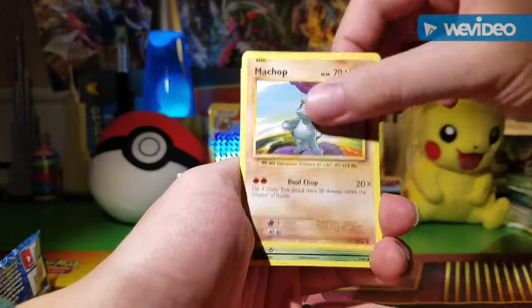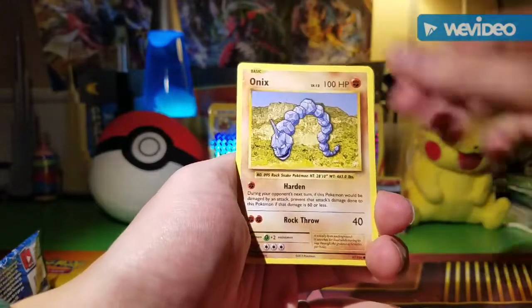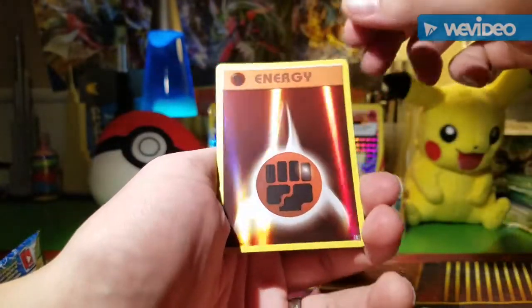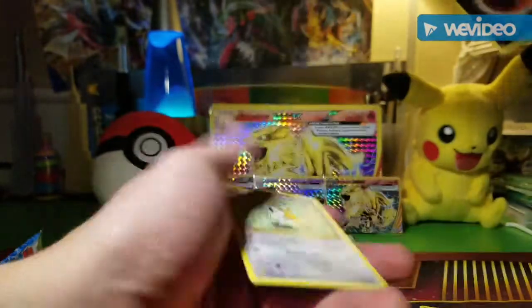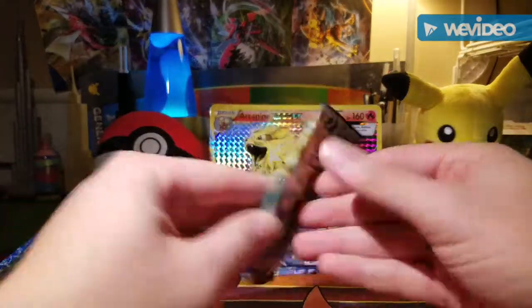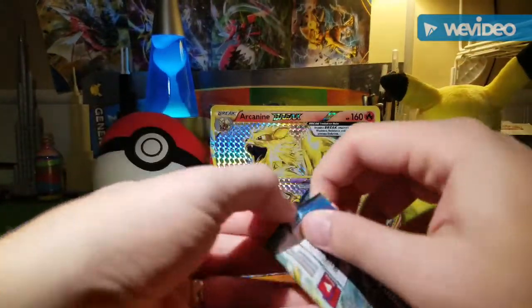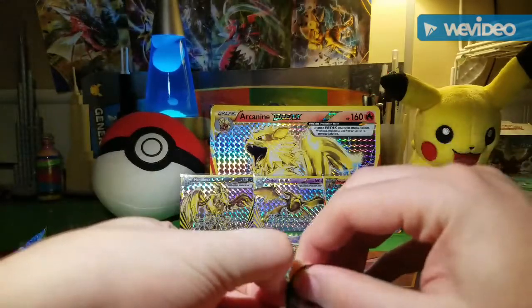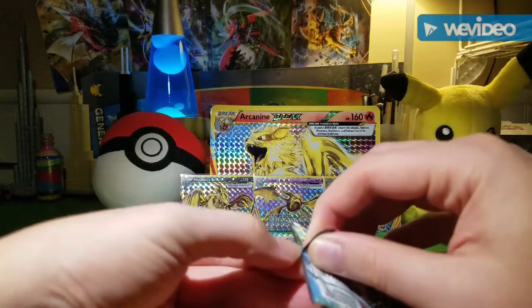Starting off with the Evolutions pack — nice, I need Charizard Spirit Links! We've got Tangela, Machop, Weedle, Onix, Starmie — oh nice, I think I already have one of those but that's nice. So yeah, if I get a good pull it's just kind of a bonus. That's the way I'm looking at it, because you get three Breaks in the box and I feel like it's a pretty good price anyway.